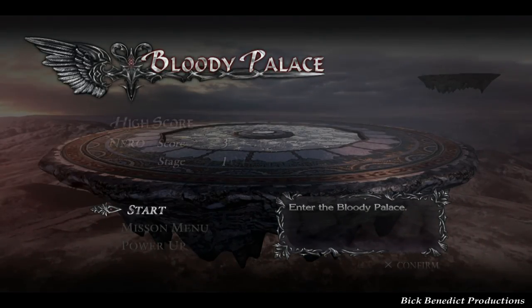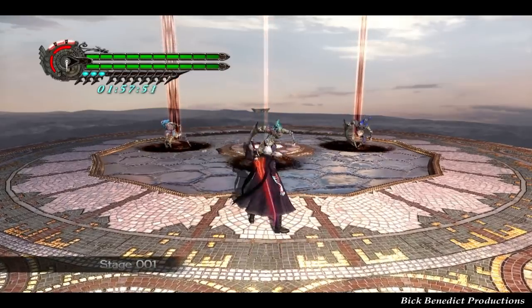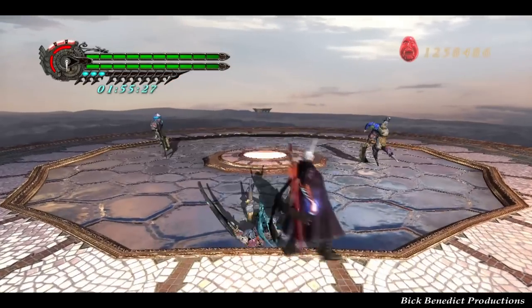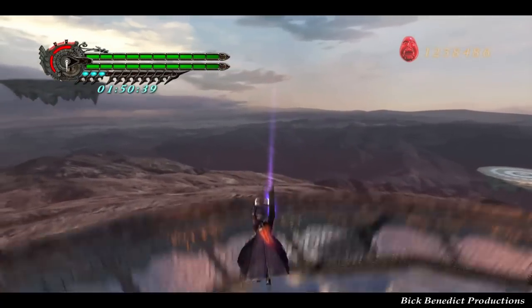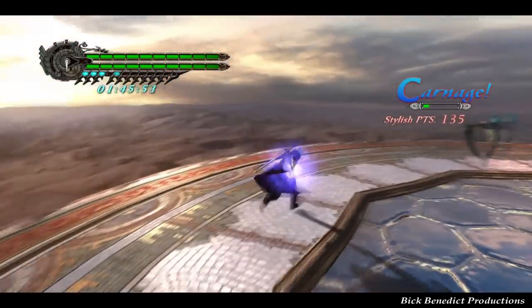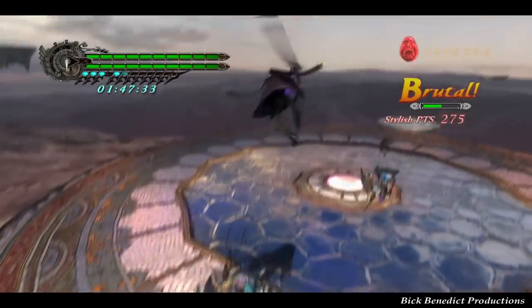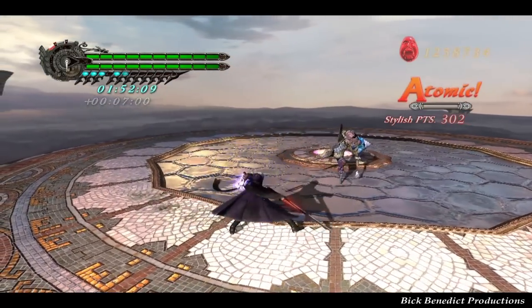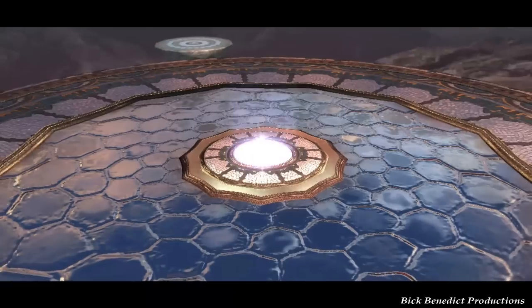I want this to be as introductory a guide as possible for the normal person out there who just wants to get through this. How this works is that it starts on Devil Hunter, it goes to Son of Sparta, and then it goes to Dante Must Die difficulty in the later stages. And I'll be discussing all of those.